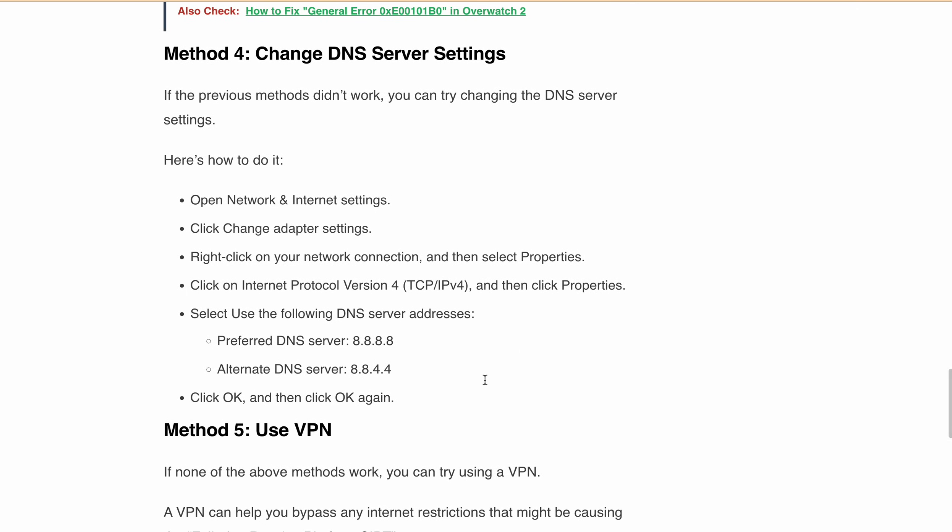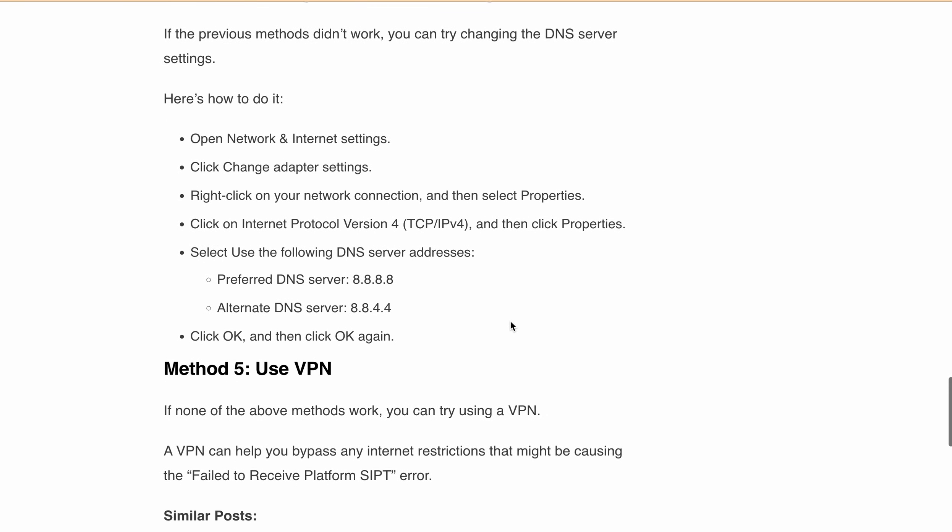If none of the above methods work, you can try using a VPN. A VPN can help you bypass internet restrictions that might be causing the 'failed to receive platform SIPT' error.